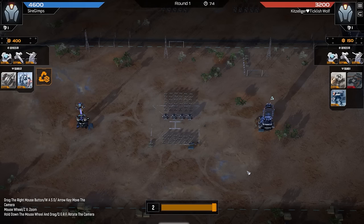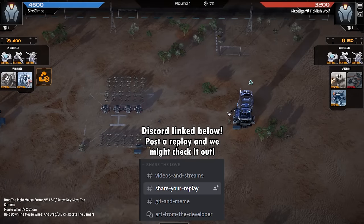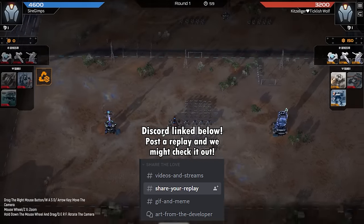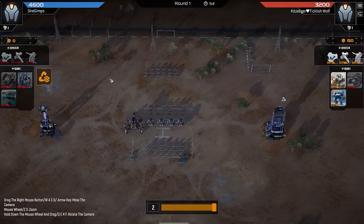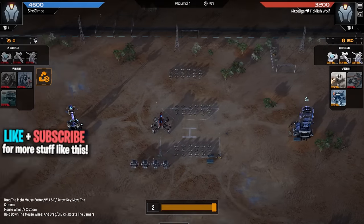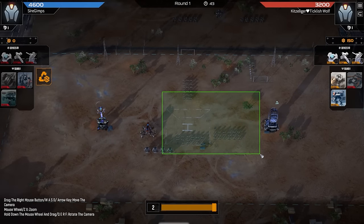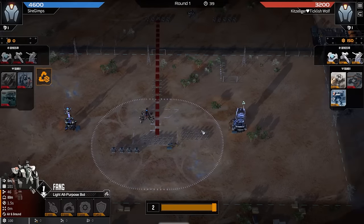Hey, what's up guys, this is Carl and welcome to a game submitted by Mr. Sire Gimps. We see the cell come out on round 1 into a bunch of steel balls, and of course turn 1 scorpion. I believe we're playing cost control specialist in this one, and I think we end up just going like assault everything in this game from what I've seen.